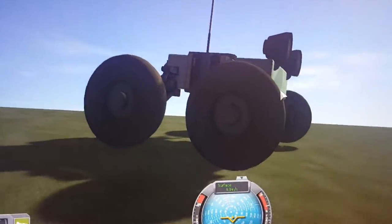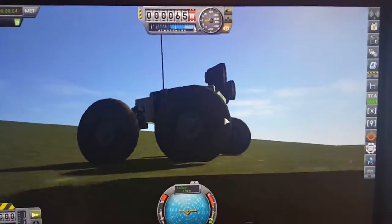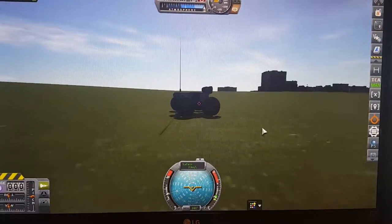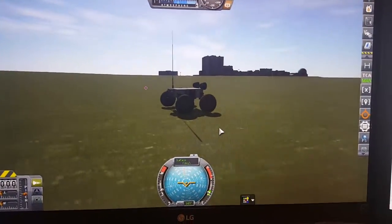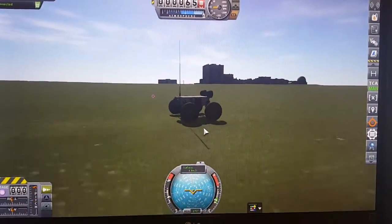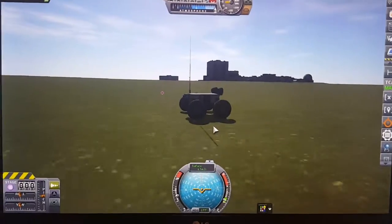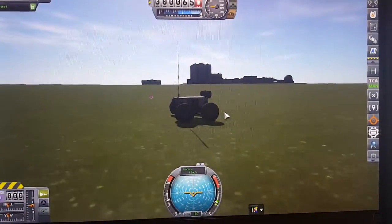It looks like it's floating maybe just a couple inches off the ground. If I put the brakes on, that doesn't do anything — it's just being propelled at around 8 meters per second and I'm not doing anything. I try to go backwards and nothing happens.